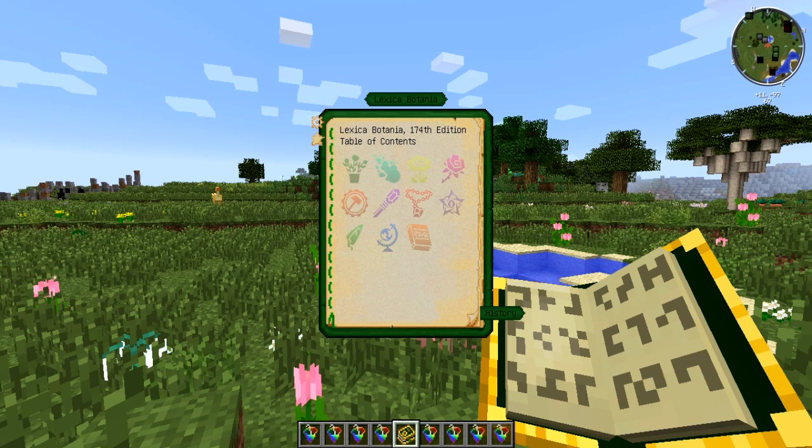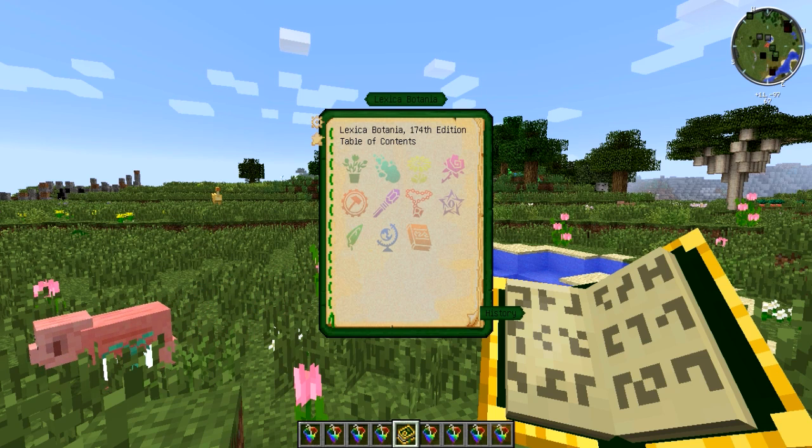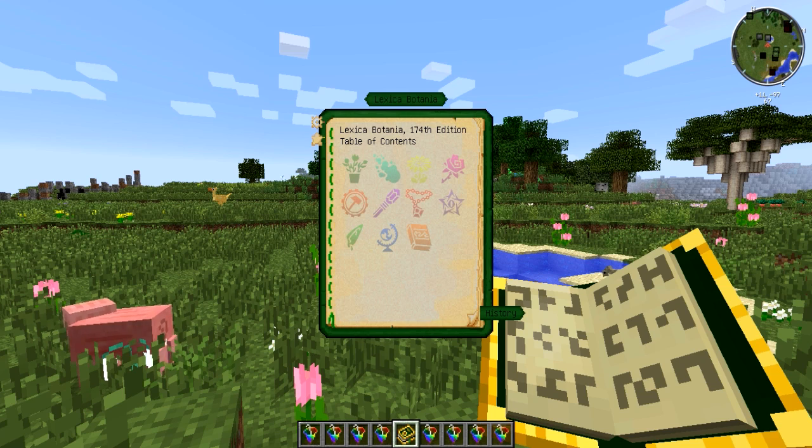which is a regularly used cheat code in older video games. Most people will probably know it when I say it. The code is up, up, down, down, left, right, left, right, B and A, which is also an easter egg added to Botania.